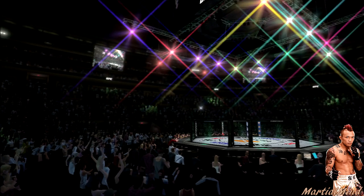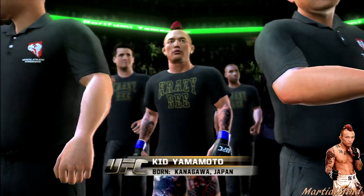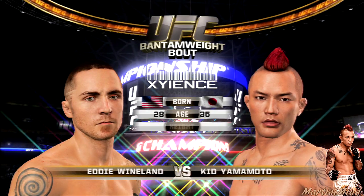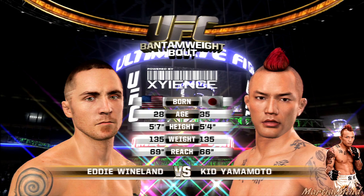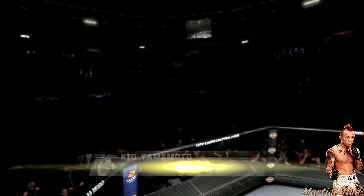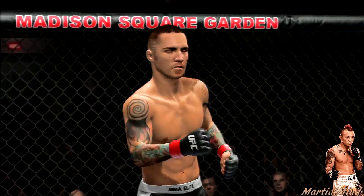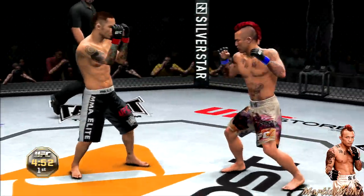We're facing Eddie Wineland. Eddie Wineland was fairly decent in this game — I definitely used him quite a bit. His boxing was really really good, he was a stand-up fighter. But in this weight class at the time it was Uriah Faber who was the man — you had Jose Aldo in there as well who was a world beater, but everybody was using Uriah Faber. Let's do it — he's gonna be coming forward banging hooks and throwing combos to the body.